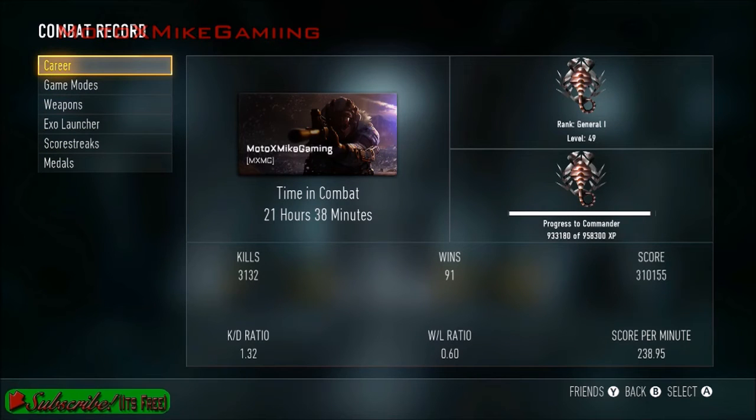I heard Michael Condry — the guy who co-founded Sledgehammer Games who made the game — say that you get supply drops with time in combat, and that's what the combat record shows. You can also get them from challenges, but I'm not sure what challenges you have to complete, so that's something I'm still working on.